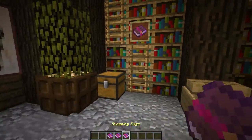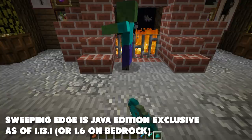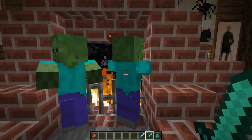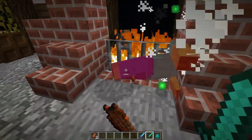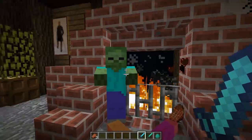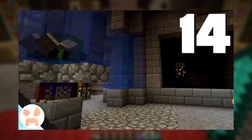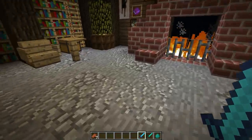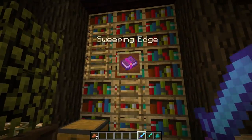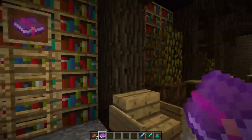Moving on to sweeping edge, which is probably my second or third favorite sword enchantment. Sweeping edge increases the sweeping damage your sword deals. Here with a plain diamond sword swinging at a zombie, the nearby zombie takes some sweeping damage. With sweeping edge 3, that nearby zombie takes noticeably more sweeping damage. When paired with sharpness 5, this really helps you clear out an area. There are three tiers of sweeping edge, each doing a little more sweeping damage.